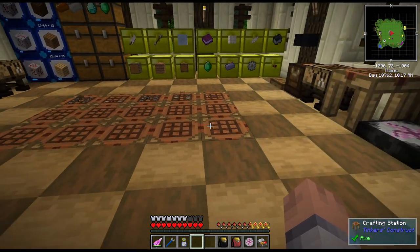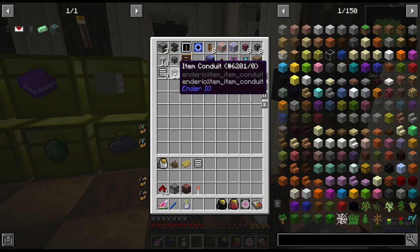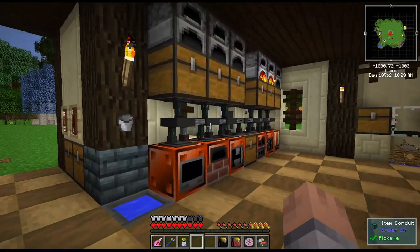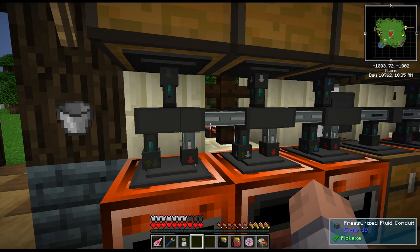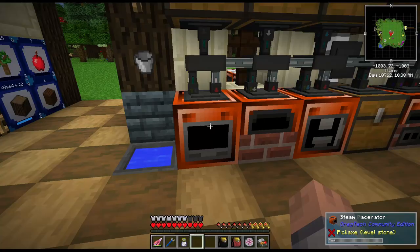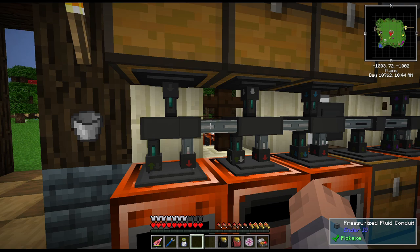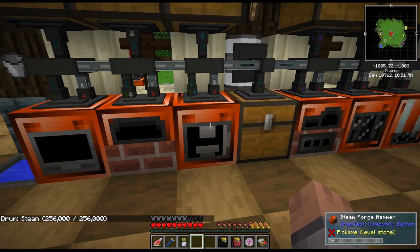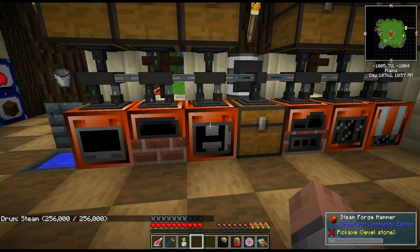I'm not a fan of using pipes that I cannot make, because what if I want to extend a system and then all of a sudden I don't have the pipes I need? I did change out these pipes to the Pressurite Fluid Conduits, because then I can use the Time in the Bottle higher — these pipes pump more at every tick so it keeps up getting the steam into the machines a little better. I still cannot fully overclock them — I think it's six times — they will still run out, but I can go up to five times, which is super fast.